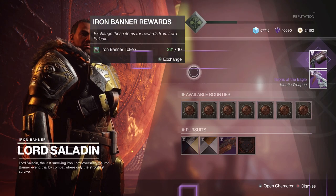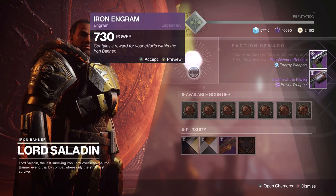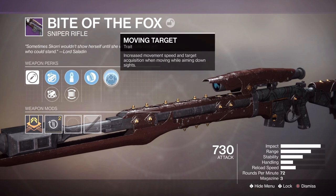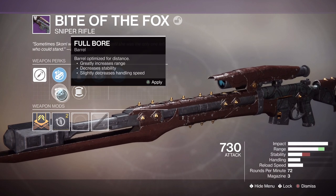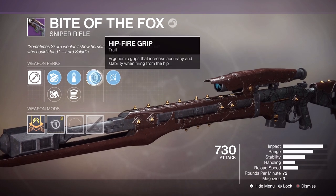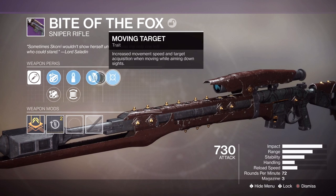We're actually getting a lot of weapons right now, which is good. I kind of feared that I'd get non-stop armor — we've not even got a single piece of armor yet. Let's check out these so far. First of all, Bite of the Fox with Moving Target and Hitfire Grip, Steady Rounds, Flared Magwell, Chamber Compensator and Full Bore. That's not great. I'm not going to say Hitfire's terrible — I don't think I've ever hit a decent no-scope in my life on this game — but I'm not going to say it's a terrible perk. Probably not the worst roll you can get.